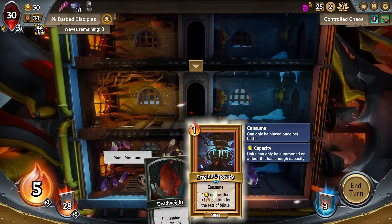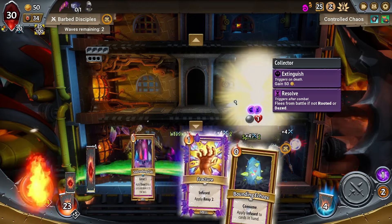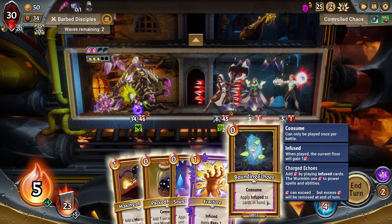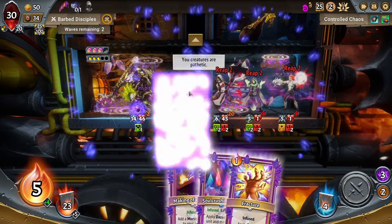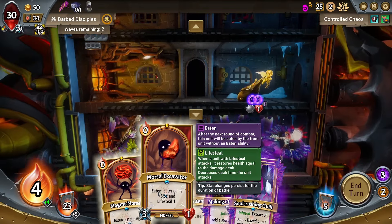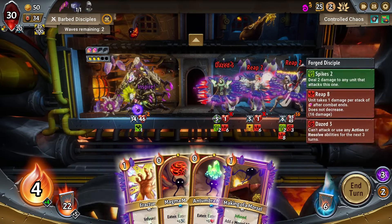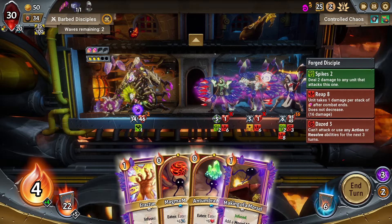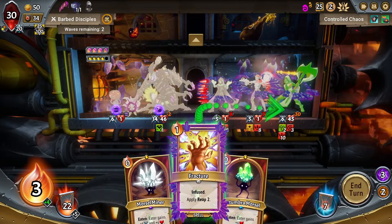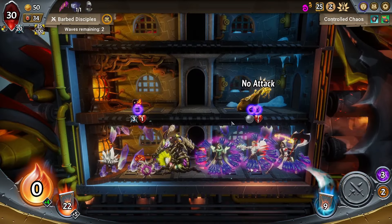We'll get some Energy and the extra Draw. Extract 3, Draw — not terrible. We get to play this here, get to play you there, get to do that, ensure we get the kill. Extract 3 Draw... that's actually Extract 3, Dazed — that does the opposite of what I wanted it to do. Silly me. I'll just keep that Morsel Miner in hand.